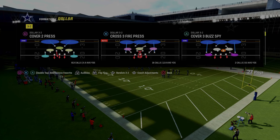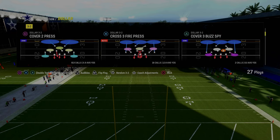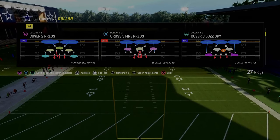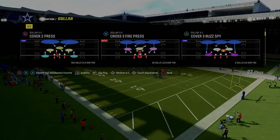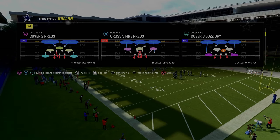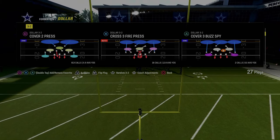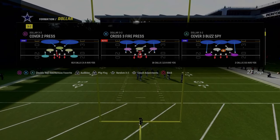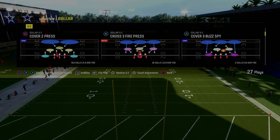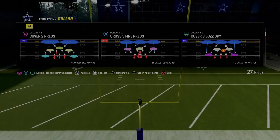If you want to get my entire Dollar 3-2 defensive ebook, the link is going to be down in the description. It's the best defense in the game. I just released a massive revamp to the entire defensive ebook where we updated all the pressure packages, the run defenses, and the formation-specific coverage adjustments — showing how to use these in sequence to stop some of the best passing players in Madden 24. You get access to all ebooks and updates by becoming a Patreon member for just $10.